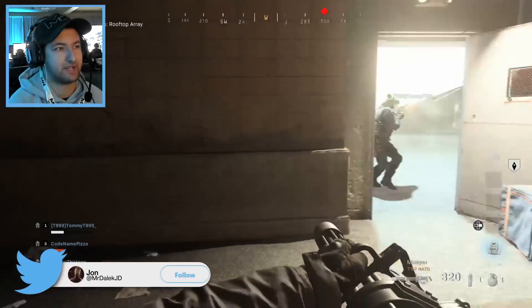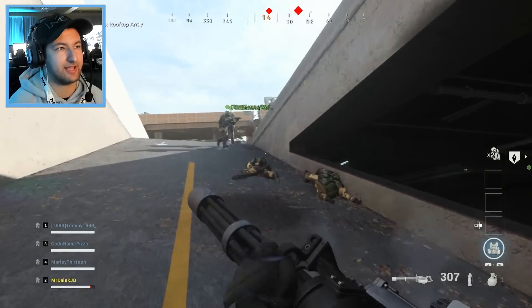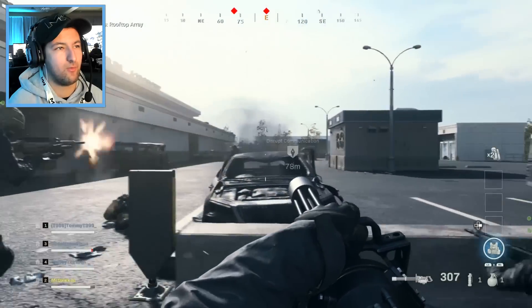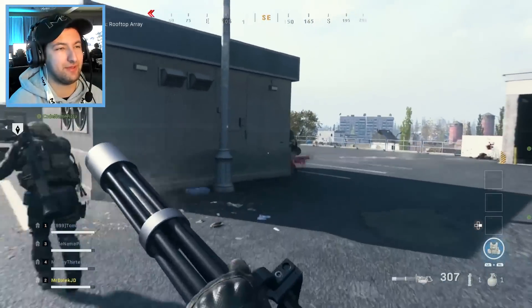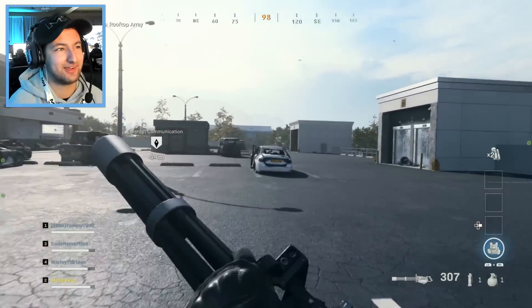What's cool is you can actually pick up the minigun from the juggernaut, which I'm going to do. So every character has their own role — it looks like three of us have armor while TommyT has ammo that you can drop. It's a bit like Extinction but without the aliens, and it's in modern times.